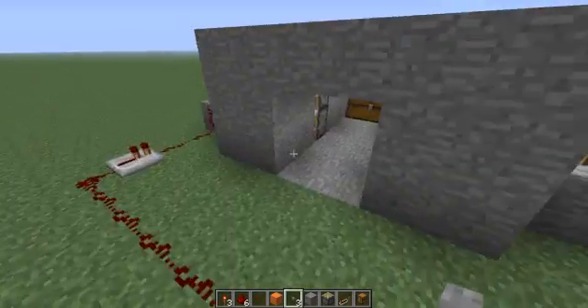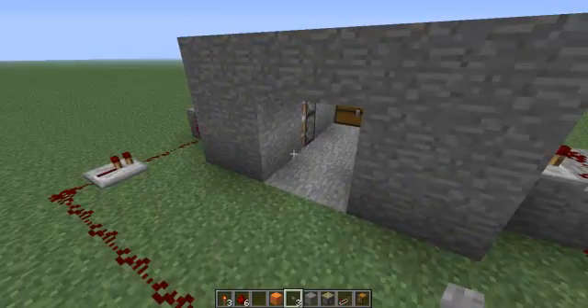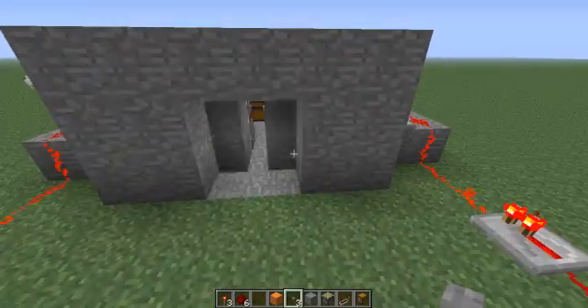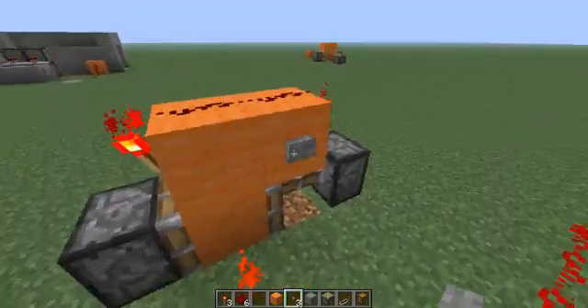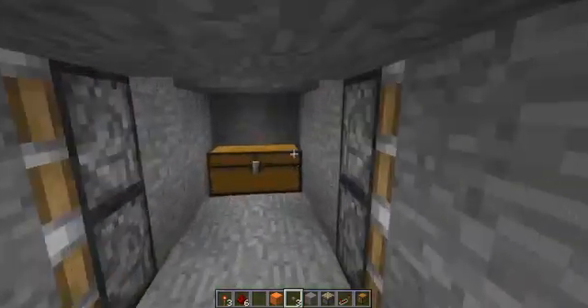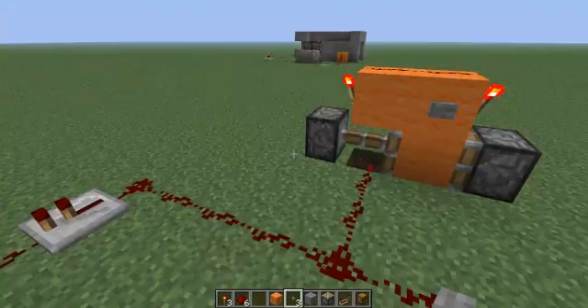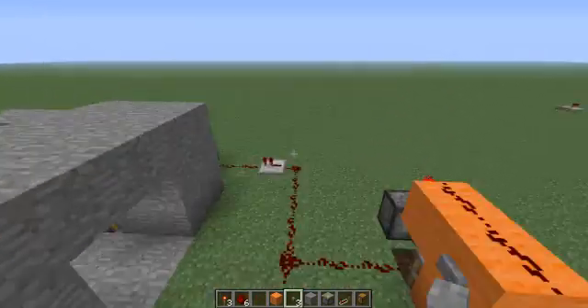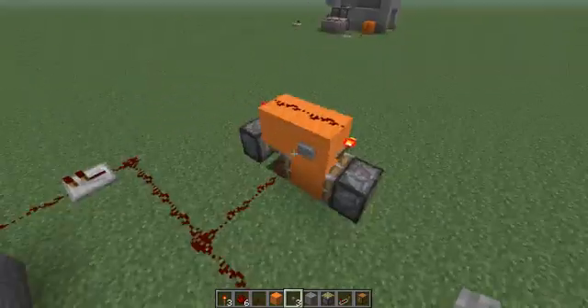So if you're on a multiplayer server and you're trying to hide a room from someone, hook up one of these plus one of these — shabam. Press again, open. What you could also do is put a button inside and link it up to this button so that when you push it, you go inside, you push it again, it'll close, push again, it opens.